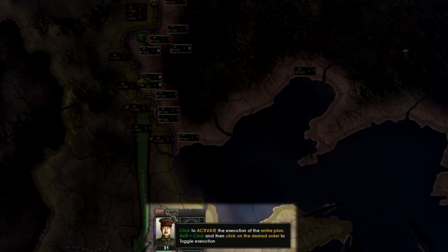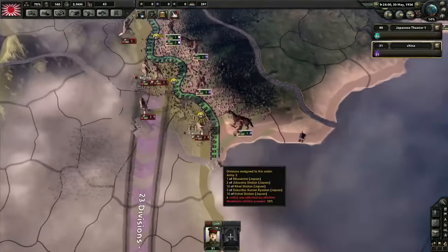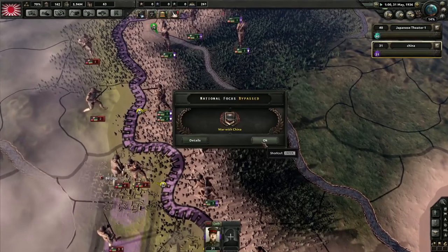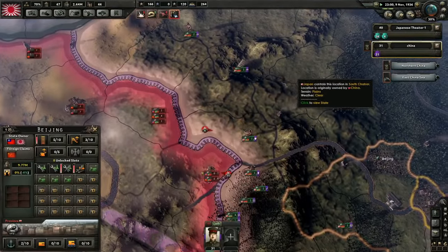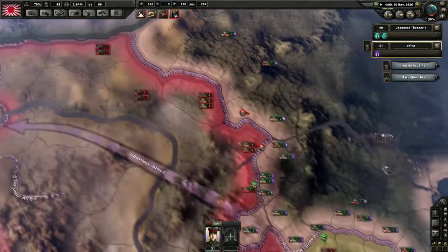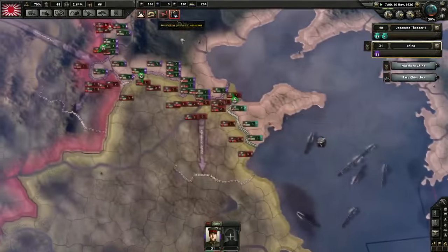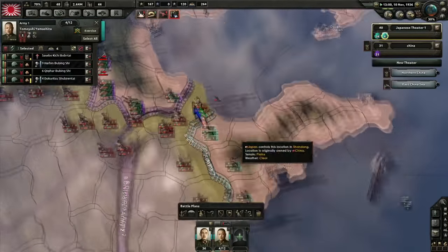When you feel the time is right, you execute the order and your units will start pushing forward, with the AI doing its best to follow your plan and achieve the objectives that you have designed. If you ever catch the AI doing something you don't like, or want to adjust your plan slightly to take advantage of a breakthrough, you can manually select and move units as you see fit. After they finish executing your manual command, they will return to the AI's control and it will fold them back into the original plan.